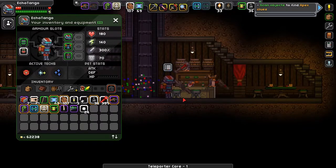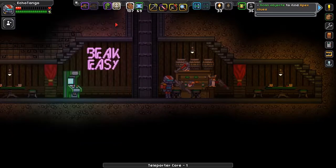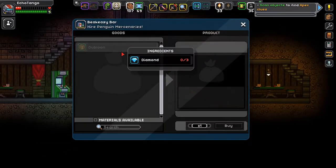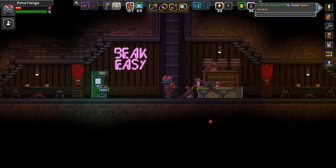And our reward? A Teleporter Core. They also mention getting doubloons — you need a doubloon, which requires three diamonds. So let me go back onto the ship and get it, and maybe get some heal-ups. I'll meet you back down at the Beakeasy.